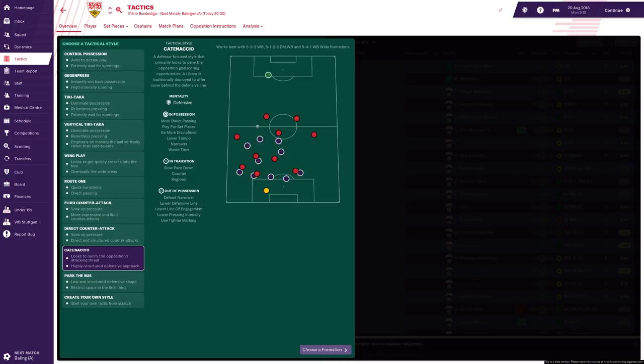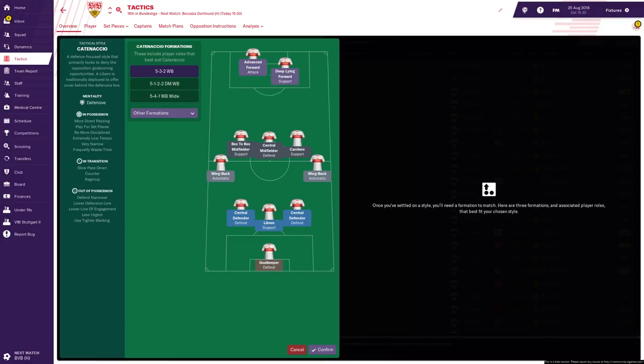It's a very defensive tactic, so it might not be the most exciting to watch, but we're going to give it a go. We're going to see what this preset tactic is all about on FM19 with Stuttgart against Dortmund, as we've been playing in all the previous videos. This is the suggested tactic — three at the back, wing backs, three in the middle, and two up front. Quite an Italian-looking tactic.